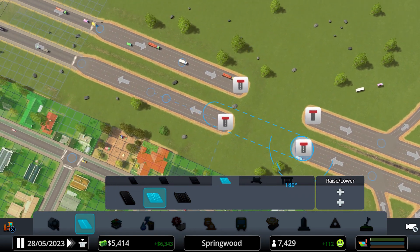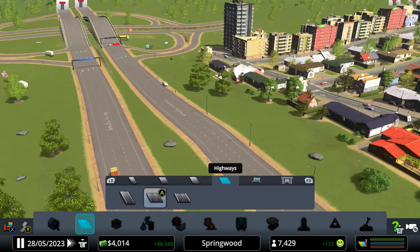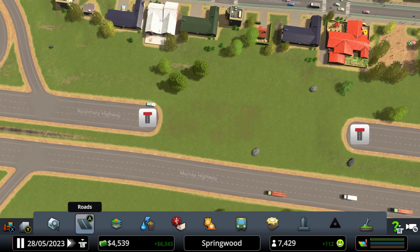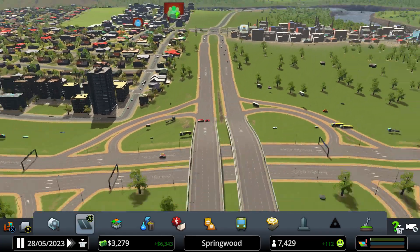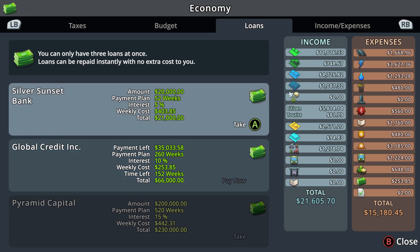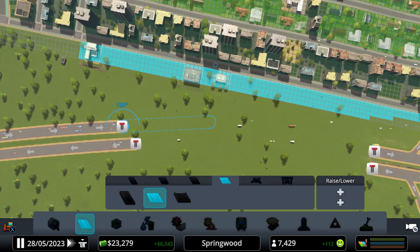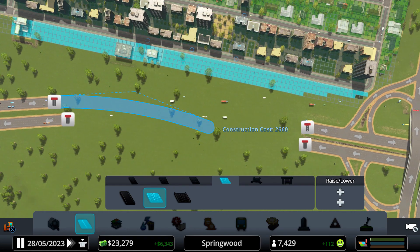I want it as straight as possible. That's fine — maybe this edge here we can make it better. Yeah, this is straight — it looks better. I think I'll take a loan because I don't have enough money for connecting these highways. So I'm still using the freeform tool, right up to here, then we carve it.